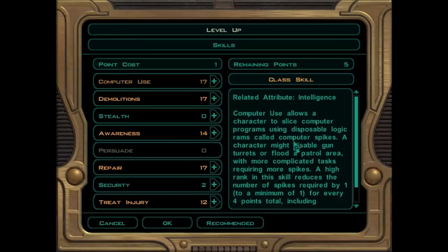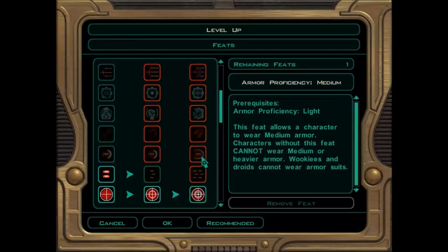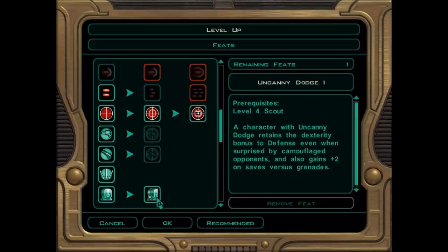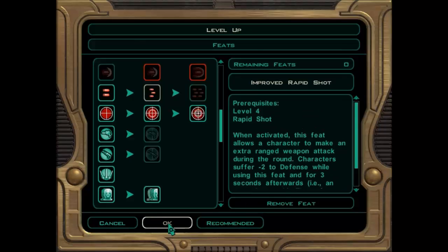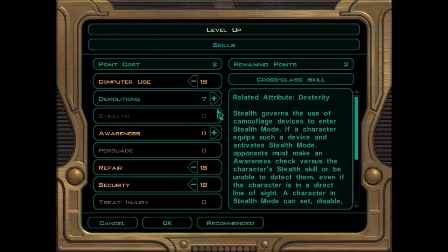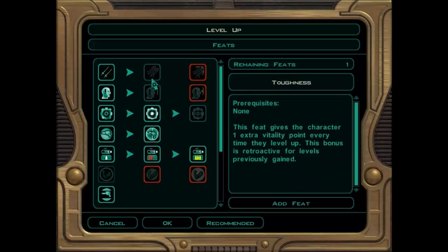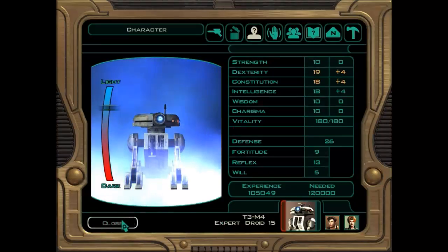She's now level 15 Scout. Let's give her some skills and we're going to go with improved rapid shot because she uses that fairly often. T3M4 gets to level up as well, so we're going to give him computer use, repair, security, and awareness. Looking at feats, we're going to give him dual strike. Level 15 expert droid — beautiful.